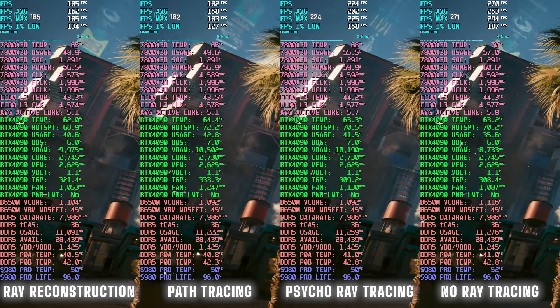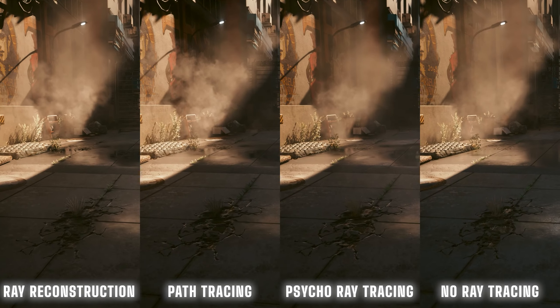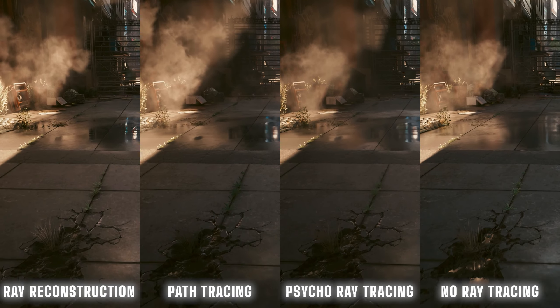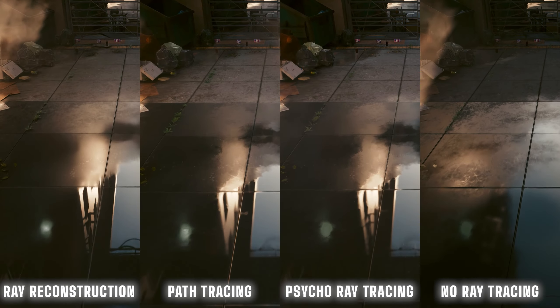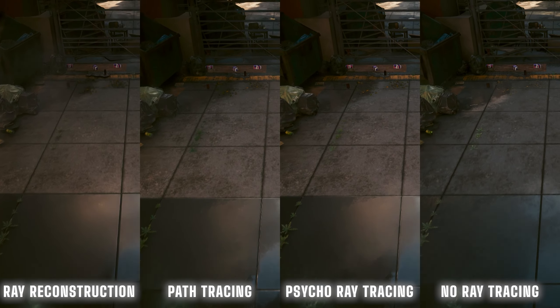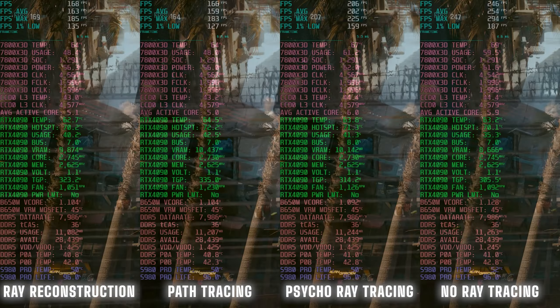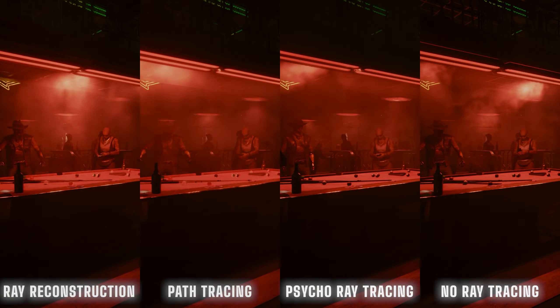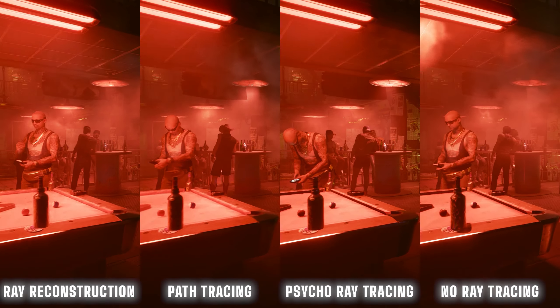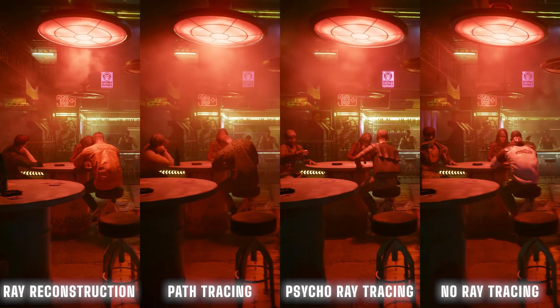The only time I can really tell the difference is in the reflections. When I put them all side by side it's easy to tell, but if I'm gaming I'd honestly probably take the extra 100 frames. I'm going to remove the metrics and play all four settings side by side so you can see the graphical differences — or non-differences, in my opinion.